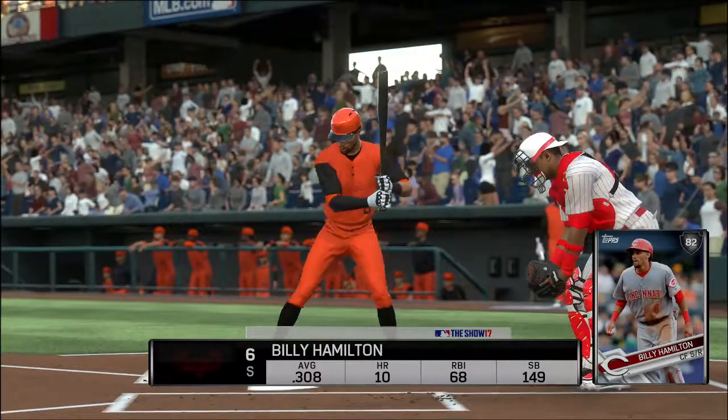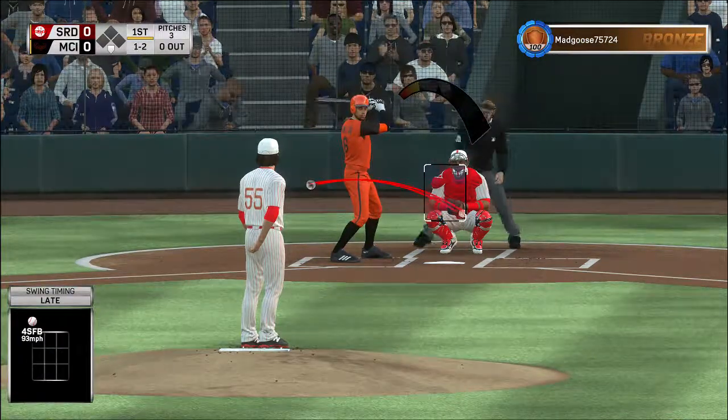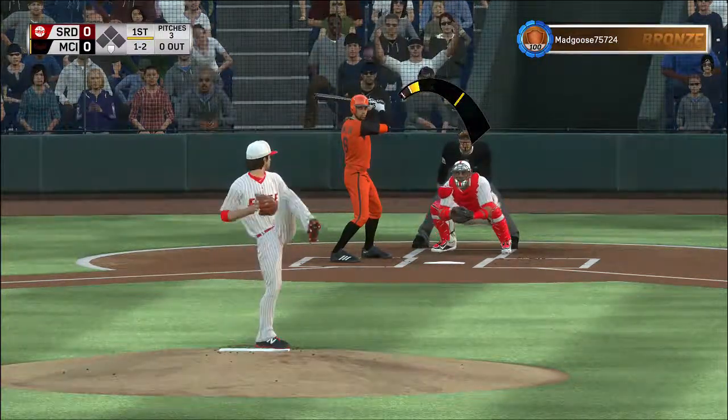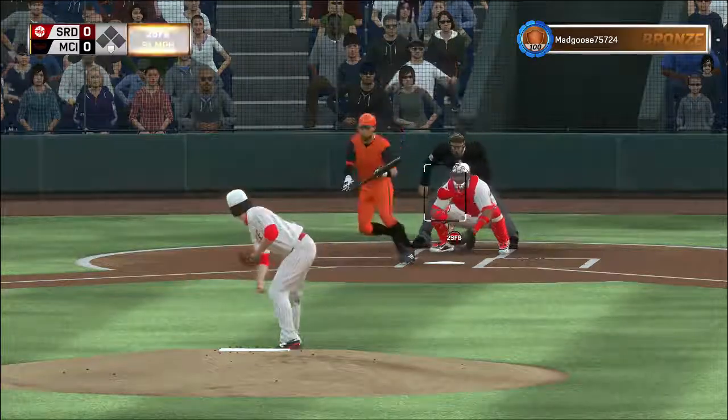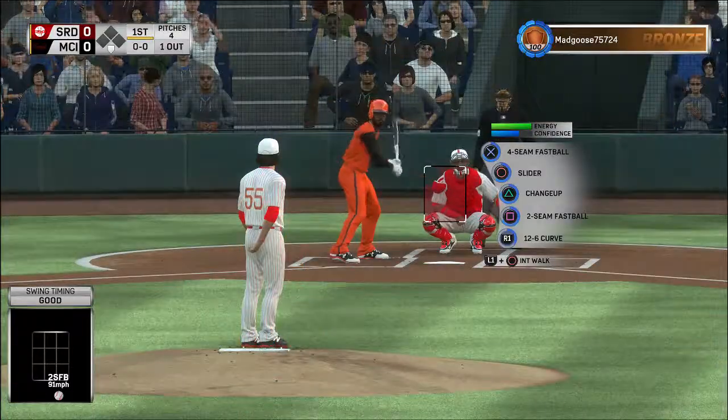Here's Billy Hamilton standing in to lead things off in the bottom half of the inning. That's a high pitch — he's swinging at it, but even if he makes contact on that, I think it's a pop-up. He's probably not going to drive that ball. That's ball one — way high out of the zone.